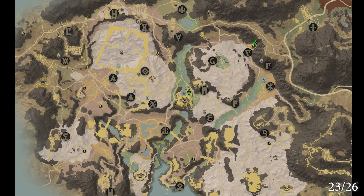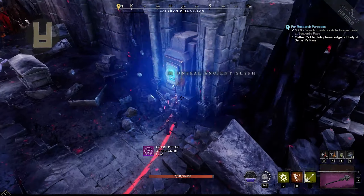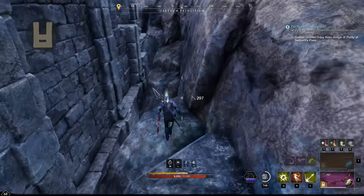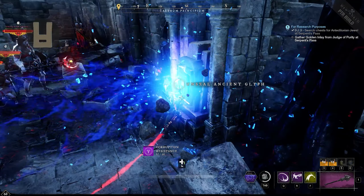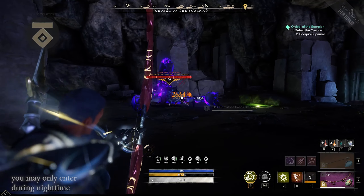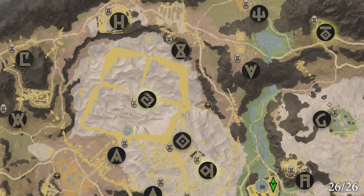The rest of the glyphs are pretty straightforward — just head to the respective locations, as all of these can be done solo. The remaining three glyphs can only be done with a group, as two of them are located inside PvE arenas. And the last one can be found at the end of the Enead dungeon.